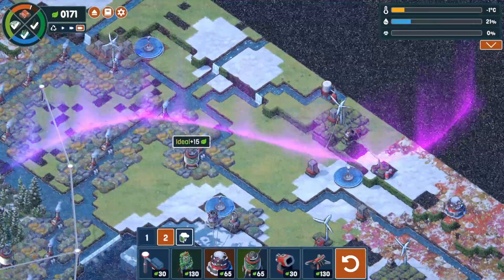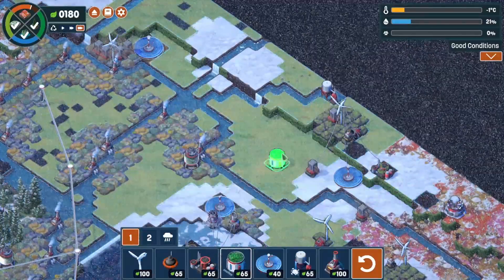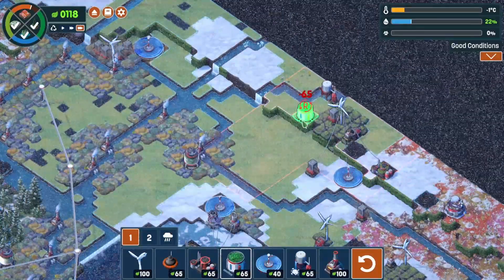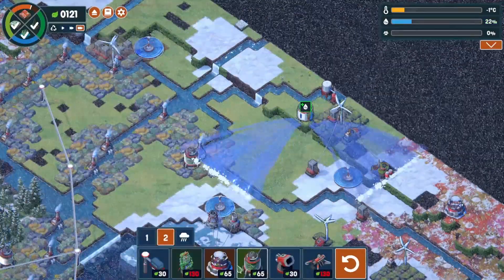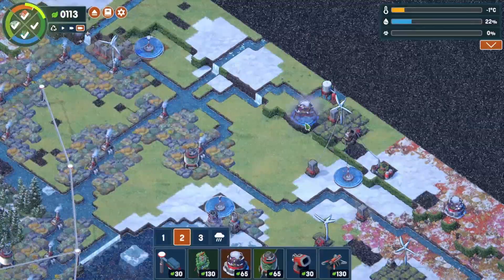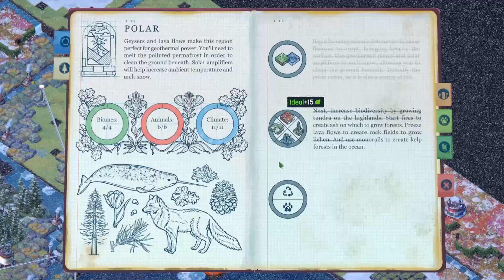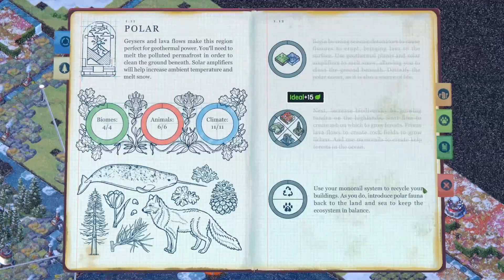Now we just need to finish up our tundra one last time. Should be as simple as getting another irrigator up here on the higher end, then getting our tundra. That's 88 — that should push us over the edge. We did it! Now for the animals.